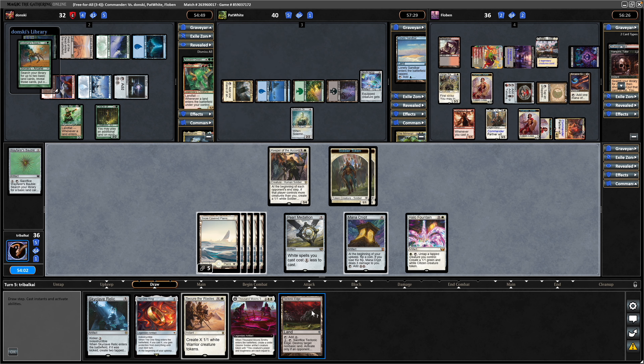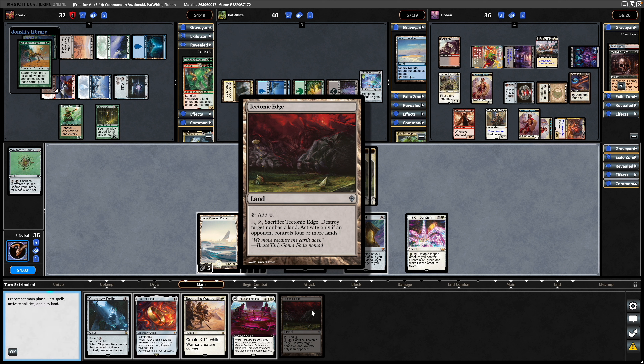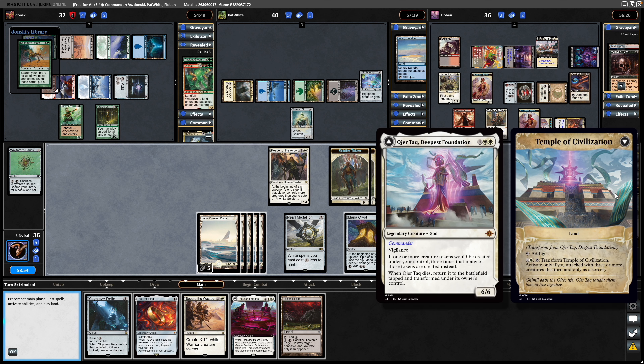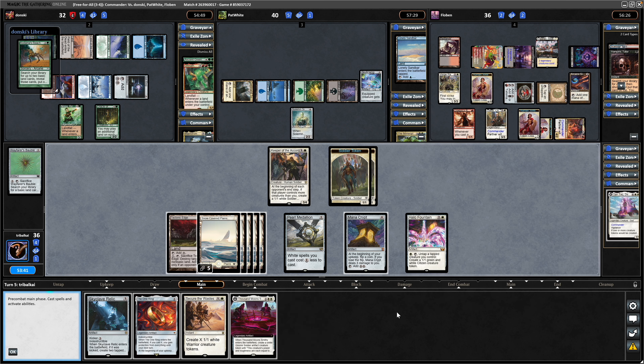Okay, getting to our land. I mentioned it in the previous video but I have put multiple pieces of land destruction in the form of lands in the deck, just in case our Commander gets stuck as Temple of Civilization. It's one of the more tricky ones to flip back around — if someone manages to wipe the board or keeps us from swinging in, we won't be able to flip this back, so that's why these types of lands are in here.